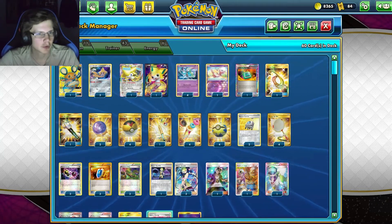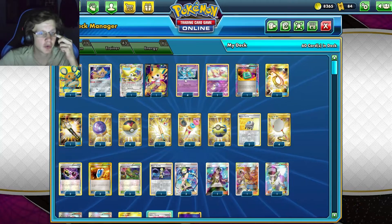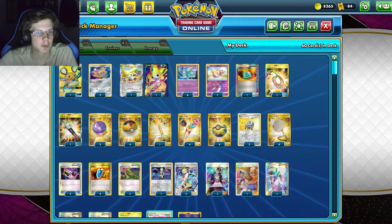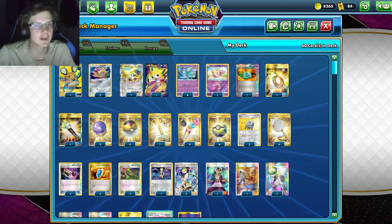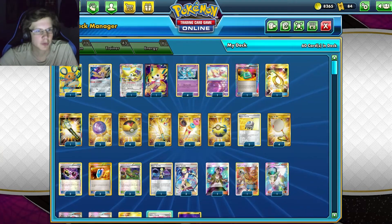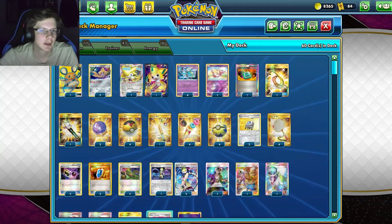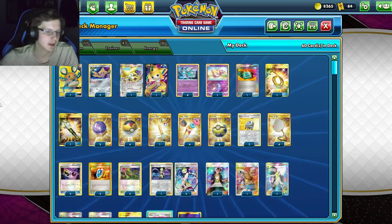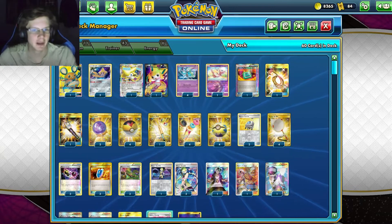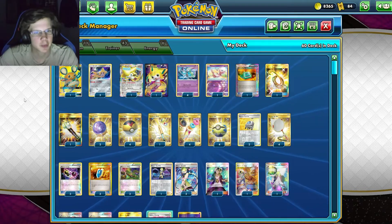We do have Jirachis, and we can scoop them up because we don't want a 2-Prizer just sitting on the bench. We want to keep this deck mostly single-prizer. You could put Denene in for some insane draws, but it's kind of a liability sitting there — you're asking to get Guzma'd. We do like to scoop these guys up for sure. We do have a Denene though, in case we need extra draw for a crazy play, but you can't pick it back up. It's definitely a liability if you start with it.